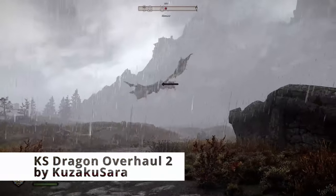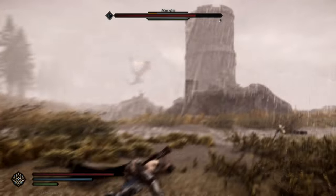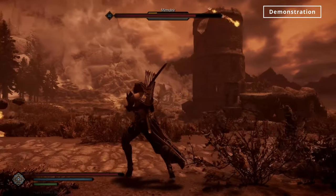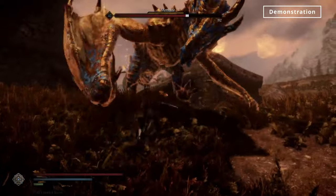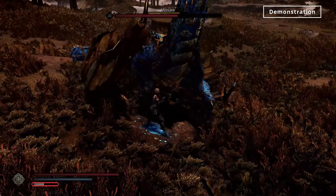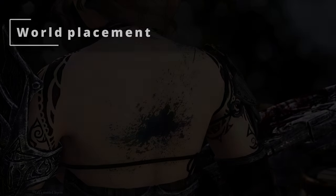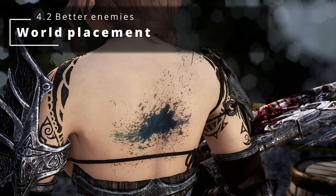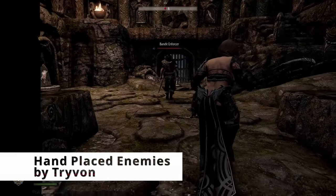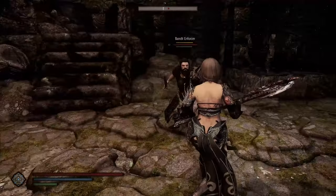And this is a big one — KS Dragon Overhaul 2. See how it's raining right now? Well, this guy just summoned a Meteor Storm. Not to mention that dragons can now use a lot of new melee attacks that will toss you away. The world placement — what do we do when there's just too few enemies? We get Hand-Placed Enemies installed. With this mod you will get ambushed by very many bandits — way too many, maybe.